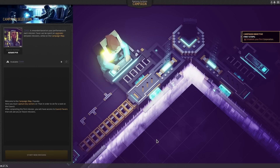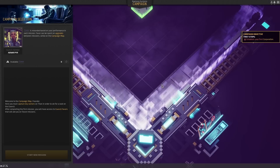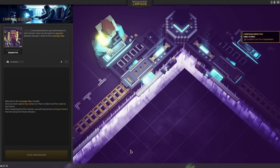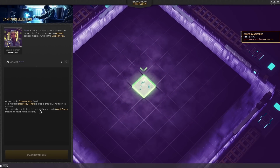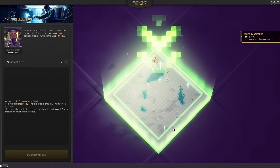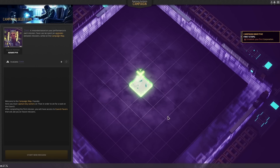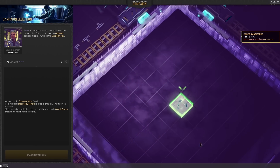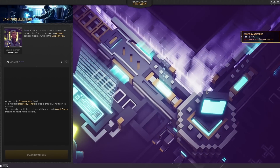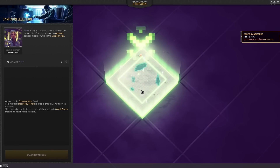Here we are. This is the campaign screen where we can select different areas on Titan to conquer and then eventually make a name for ourselves to vie for a seat on the council, which apparently is the most powerful group that controls Titan and all of its valuable resources. After we complete the first mission, we'll be able to have access to council favors — basically like trading off of the planet. Every time we play this will be a little bit different. Maybe the first level is the same for tutorial purposes, but eventually we're going to have to conquer this whole map.